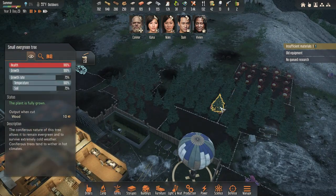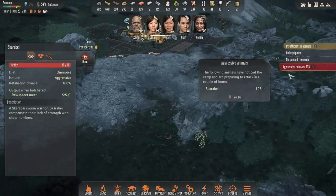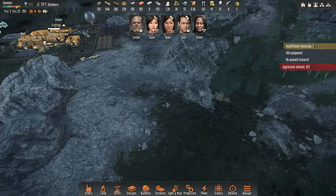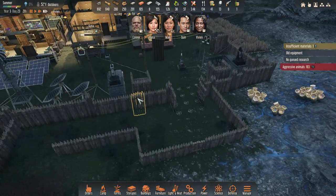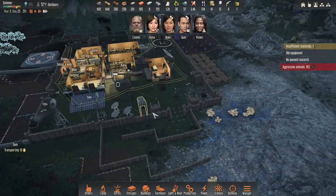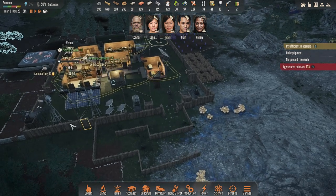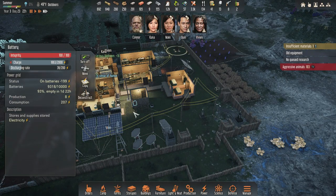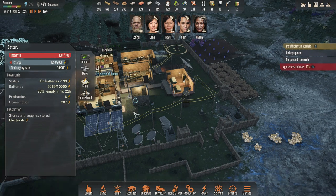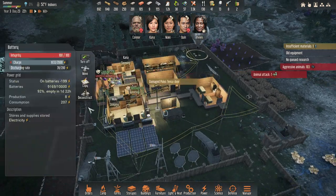I'm going to turn harvest off on that for a minute since we have a good amount of wood. I like the ability to just be like — we need wood, boom, whole forest being harvested. Otherwise they can grow as tall as they want. These are already fully grown.